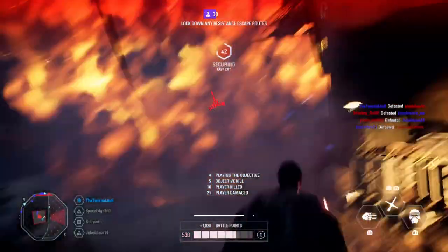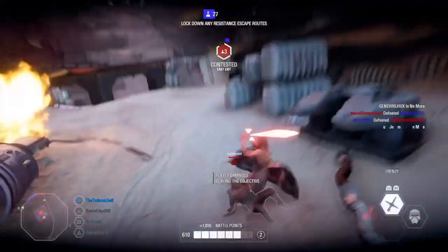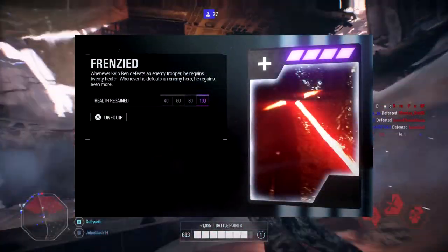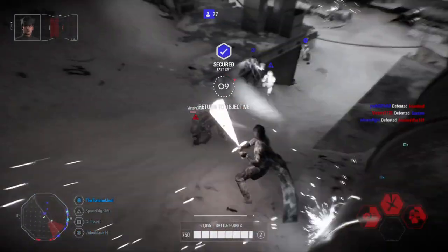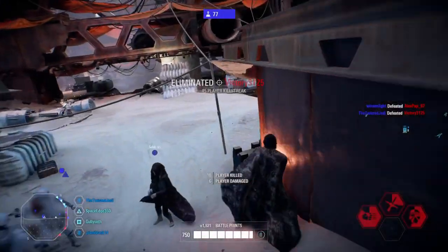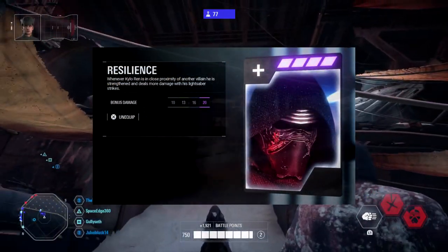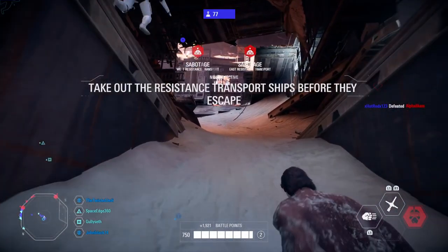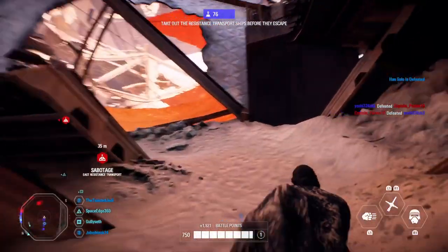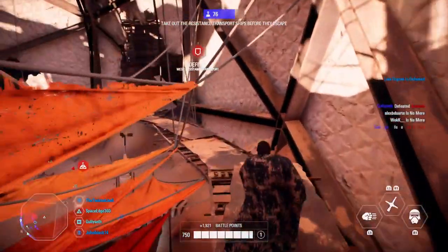For Heroes vs. Villains it's a different beast. I use what I call the damage loadout to stack up damage on his abilities and take out enemy heroes. The first card is again Frenzied — health on kill — to keep you alive longer. The second card is Resilience, giving 20% bonus damage for every lightsaber swing when you're near your teammates. So if you're running with Vader and you face Rey or Anakin, you get 20% bonus damage per hit.